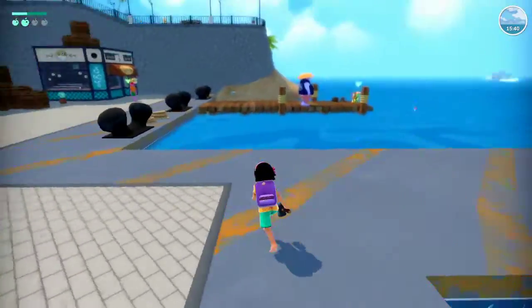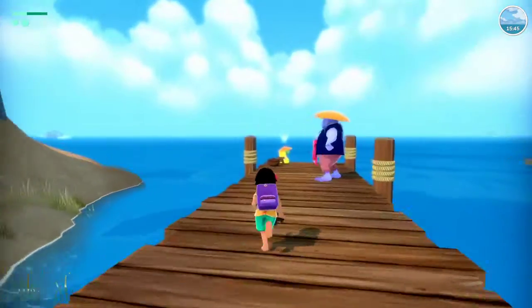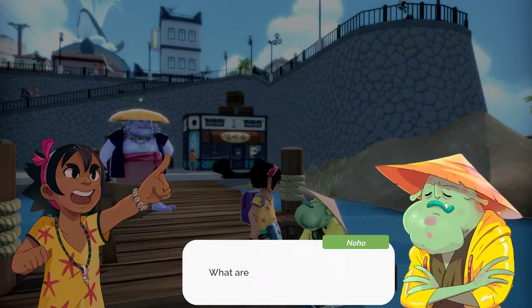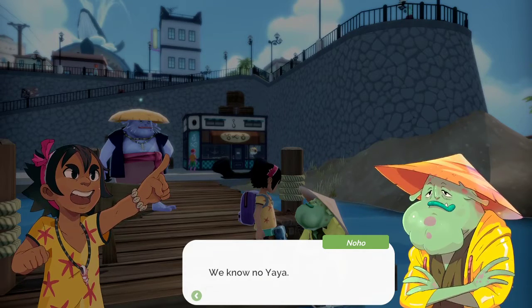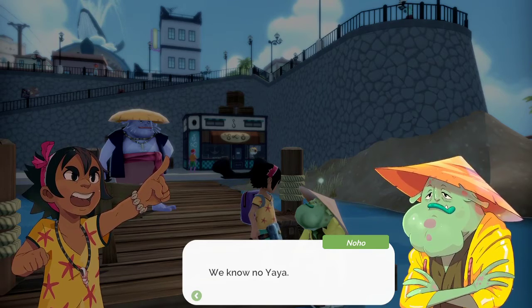Oh my god, we've made it! I did not think Yaya was her species. What are you talking about, kid? I'm Noho and this is Caleb. Oh — that's not their species either. Oh my god, Koa, don't be a racist.